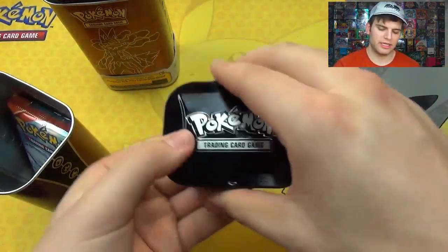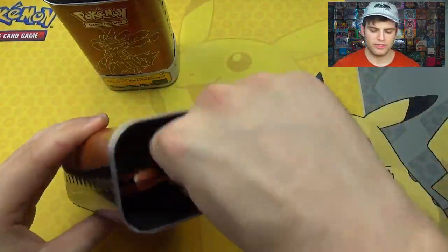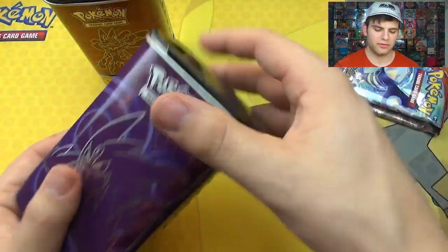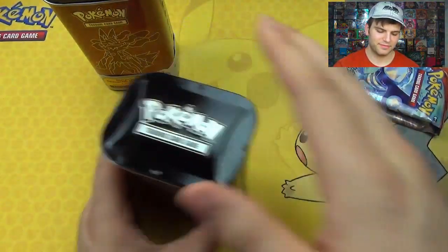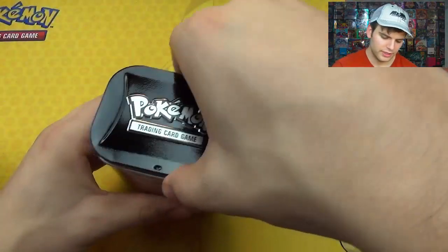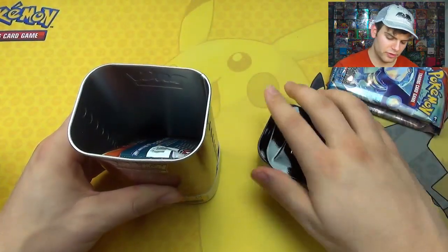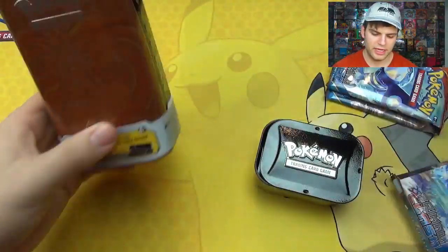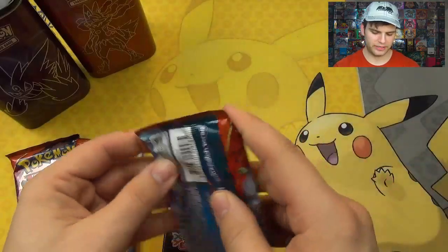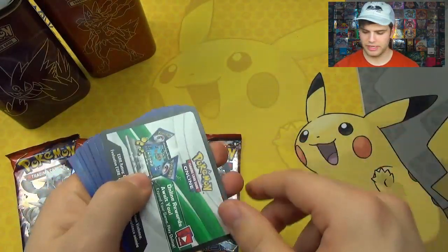Here we go. It has a diced container on the top, if you guys don't know already, and you take that off. You've got two packs inside — basically your deck would fit in there. That's so cool. Two packs inside. Alright you guys, here we go. First pack — we've got four packs to go through. Out of four packs, we're hoping to at least pull a Holo Rare. That would be nice.